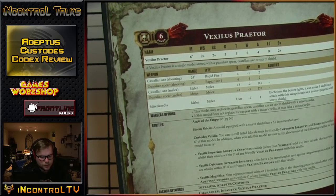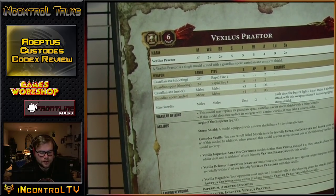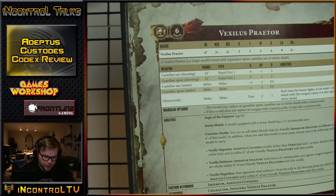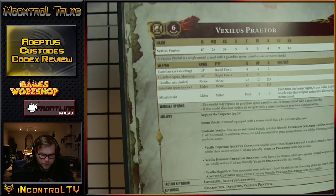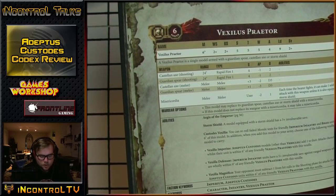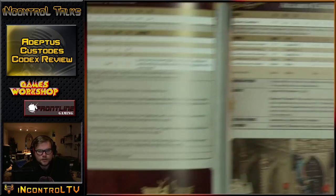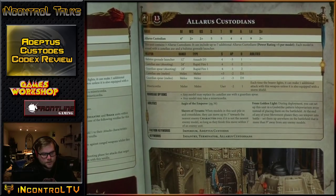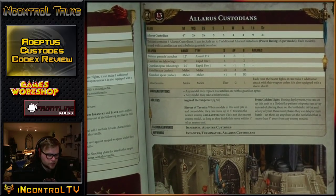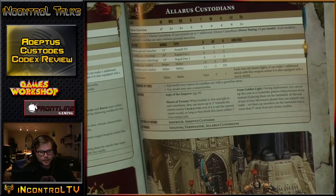Allarus Custodians have 4 attacks, Toughness 5, 4 wounds, Leadership 9, 2+ save, Move 6. They can take the axe, spear, Misericordia, and have the grenade launcher. They also deep strike and have Slayers of Tyrants - when models pile in and consolidate, they can move up to 3 inches towards the nearest enemy character even if it's not the nearest enemy model, so long as they finish within 1 inch of an enemy unit. It's pretty cool but not game-breaking. They do have some fantastic stratagems.